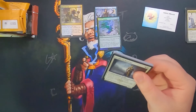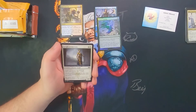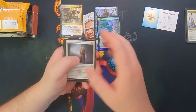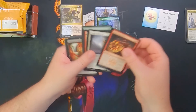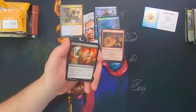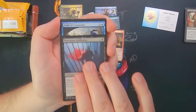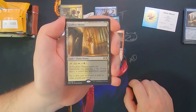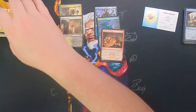Ravnica Allegiances is next. I don't think there are any commons we need to worry too much about. Skewer the Critics is pretty good — it does see a lot of play. We've also got Bankrupt in Blood, Blood Mist Infiltrator, Code of Constraint, and Godless Shrine. Nice — got a little Shockland, we'll take it. And of course an Azorius Guildgate with our Ooze Token.